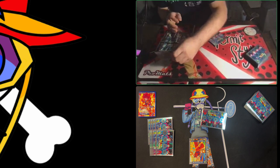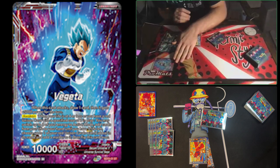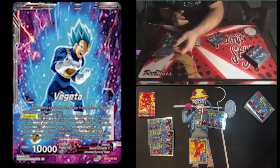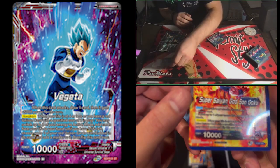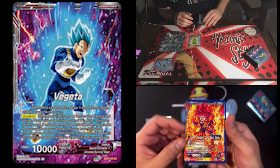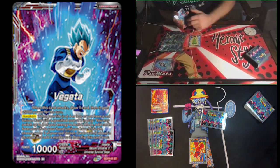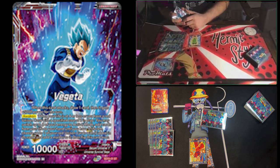I'm going to attack Vegeta into Goku. When you declare an attack, you turn your card sideways — that's switching it to rest mode. Leaders sometimes have autos. This card's auto says: when this card attacks, draw one card, then it gets plus 5,000 power for the turn. I declare my attack, declare my auto, then it goes to Joku to decide if he has any counter cards.